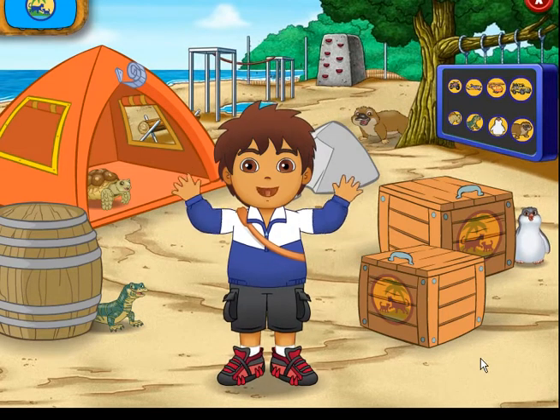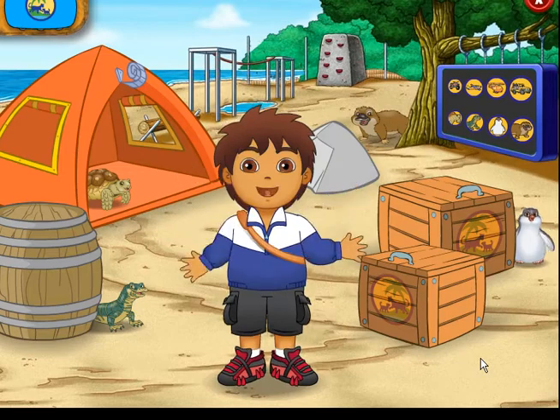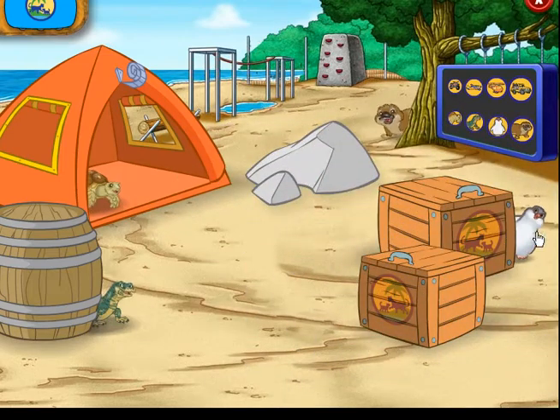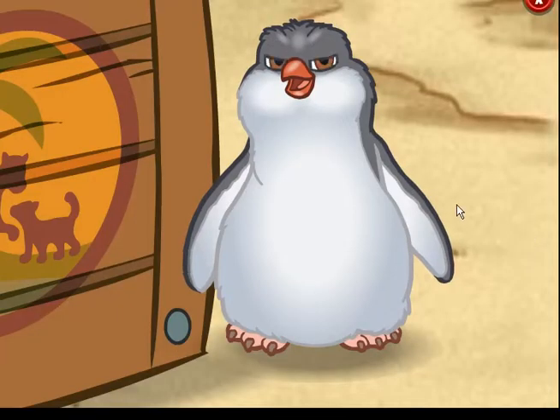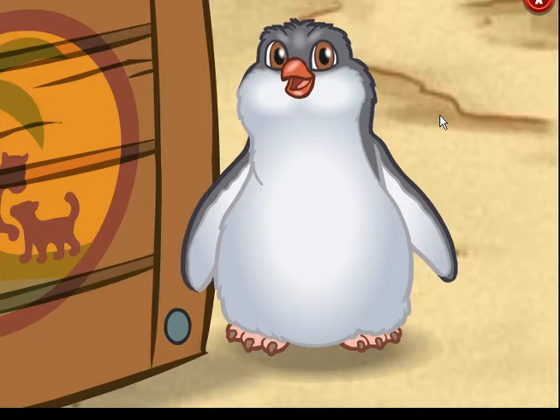There are lots of places for a baby animal to hide in here. Let's go look for the baby animal. Do you see any baby animals? This baby animal has a black back and a white front. It has wings that look like they're for swimming, but not flying. Do you know what kind of baby animal this is?